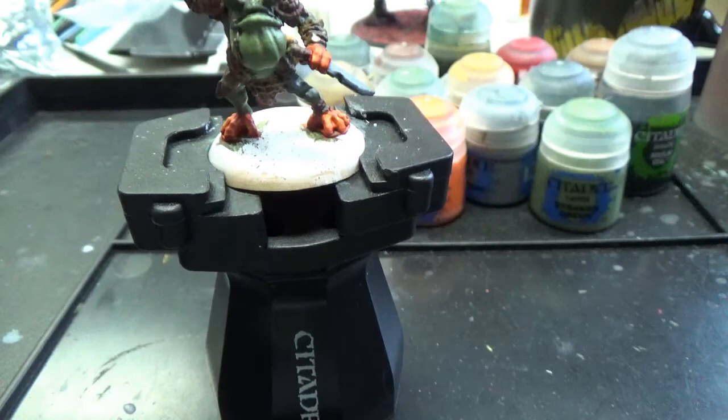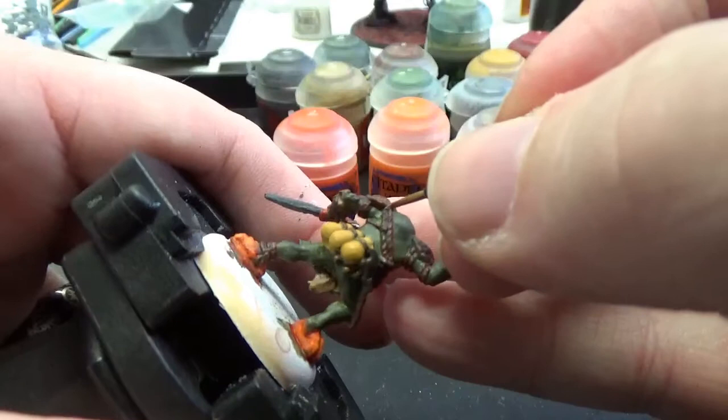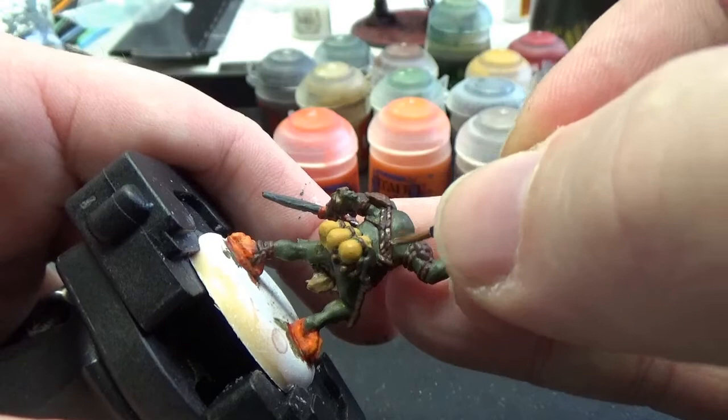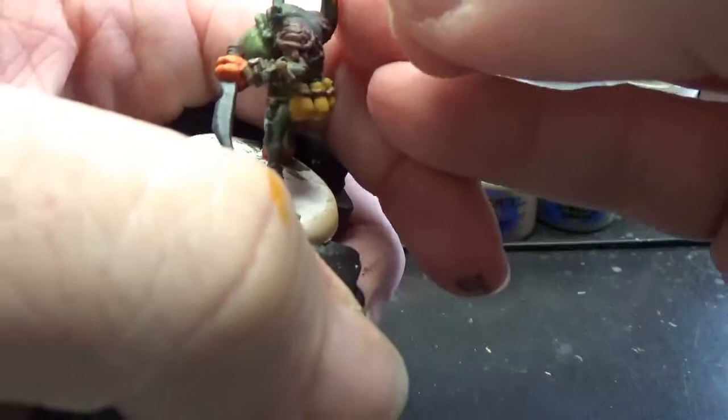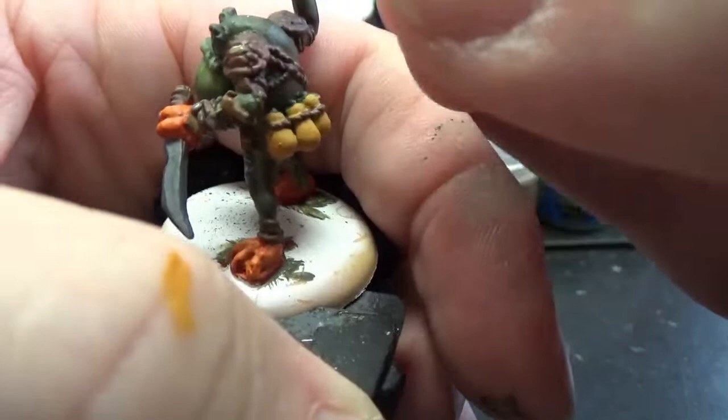The last color is Baneblade Brown. I'm just going to touch up the ropes a little bit to give them a little bit of light shining on them. And then I'm going to use that to just pick out a couple of the little tortoise shells — you don't want all of them, just some of the scales. I'll be right back.